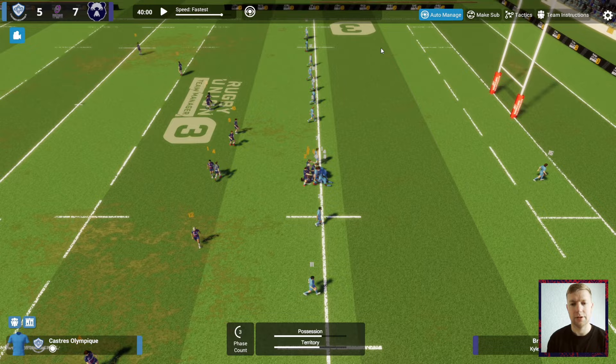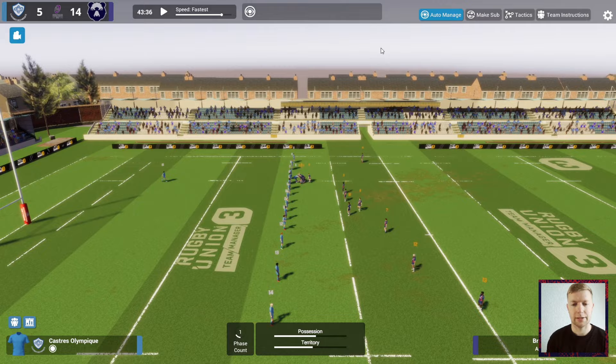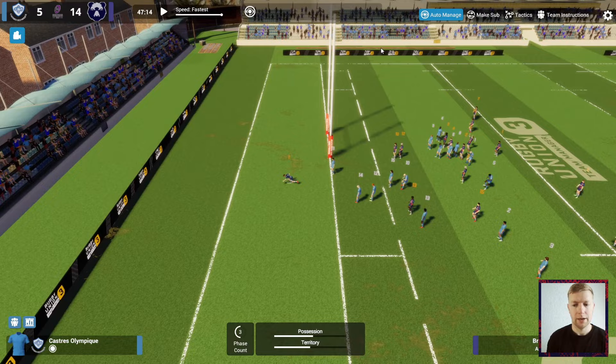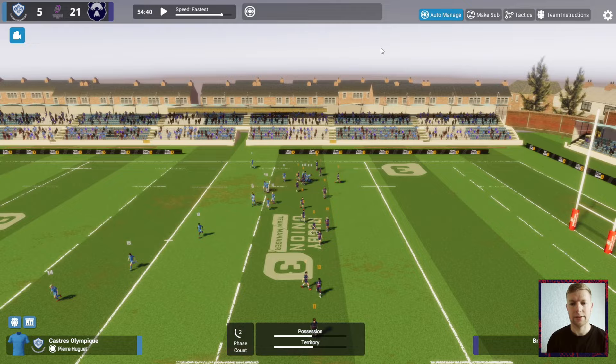We've turned it over in a promising position. The 40 minutes are up for the first half and Semi Radradra has gone over for a try — it's rare that he scores but we'll certainly take it. At the start of the second half we've won the ball back in a decent position and gone over for another one — Andy Urien — really stamping our authority early in the second half. We've opened up a nice big gap, though they have won the ball in our half.